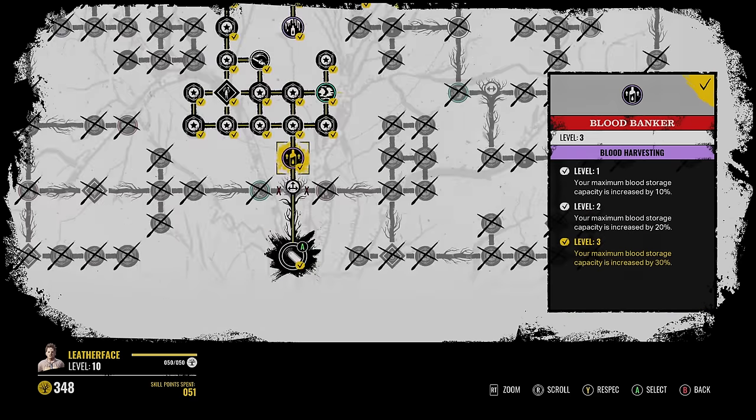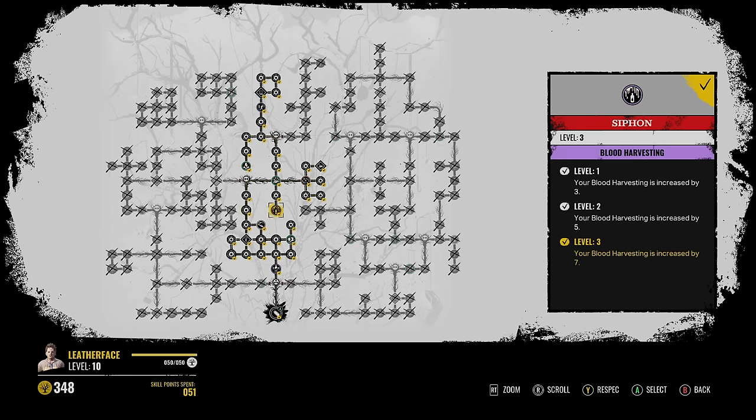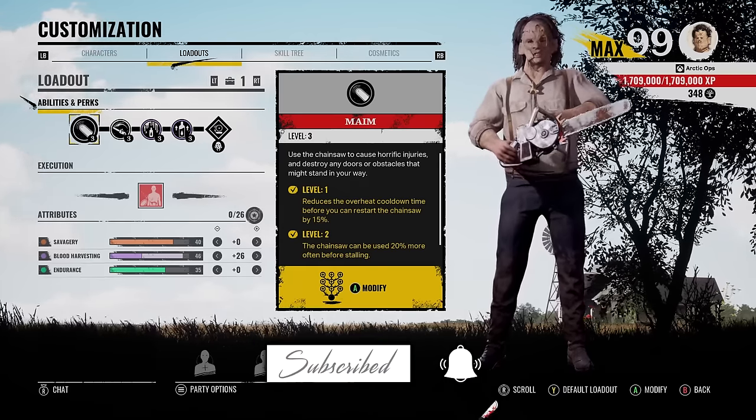Here is the skill tree — you go straight up. Blood Banker is the very first perk you get. Keep moving up: Rough Cut right here, and then Siphon right over here. I don't remember if Siphon is a random perk or not, so keep respeccing if it is. All right, let's hop into some games with Blood Harvesting Leatherface. Hopefully you guys enjoy — let's get it.